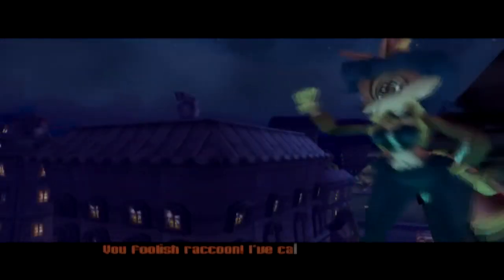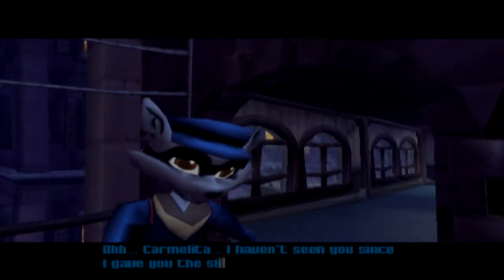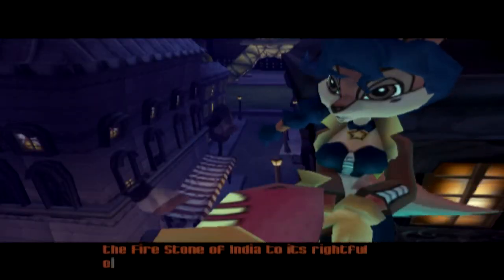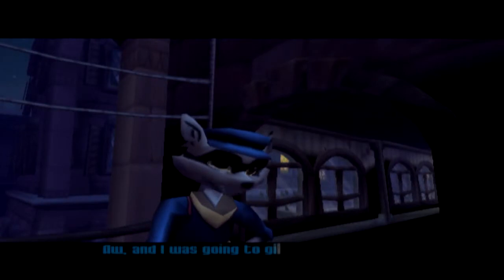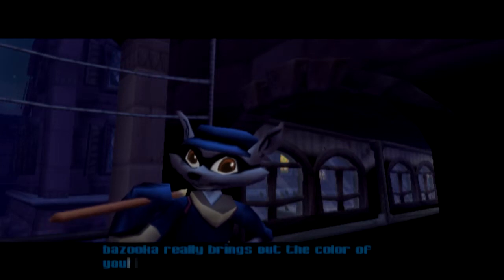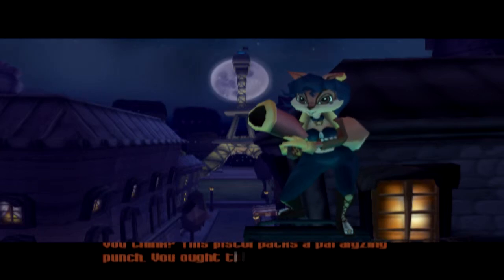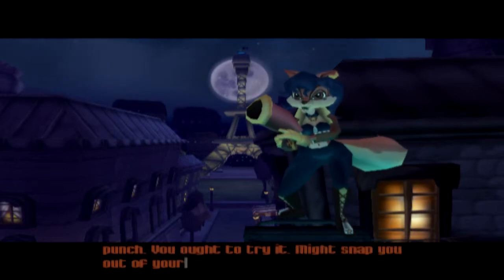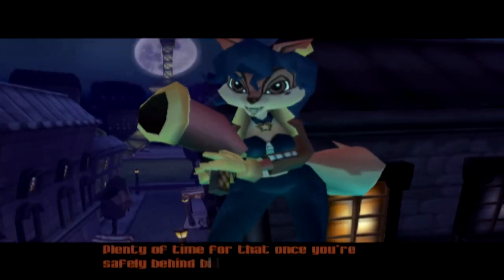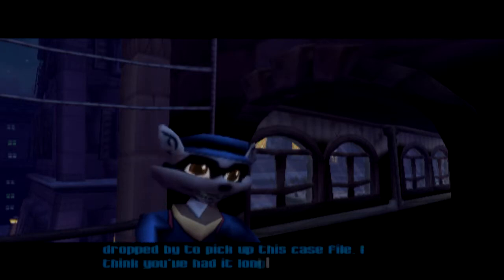'Criminal! You foolish raccoon. I've caught you red-handed.' 'Ah, Carmelita. I haven't seen you since I gave you the slip in Bombay. Which reminds me, you need to return the Firestone of India to its rightful owners.' 'Ah, and I was gonna give it to you as a little token of my... Hey, you know, that bazooka really brings out the color of your eyes. Very fetching.' 'This pistol packs a paralyzing punch. You ought to try it. Might snap you out of your crime spree.' 'Love to stick around and chat, but I just dropped by to pick up this case file. I think you've had it long enough.'